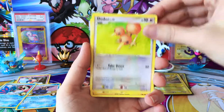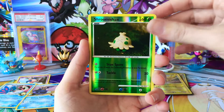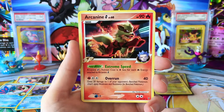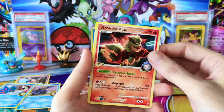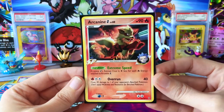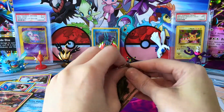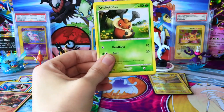A Surskit, Doduo, Pachirisu, Geodude, Reverse Shroomish, and... oh wow, it may not be a Holo, but look at that beautiful Arcanine. That is a good looking card. I think I'm gonna put this in a special sleeve just because I love that artwork. What a beauty - not often I get to open these packs.